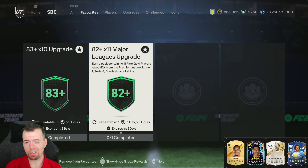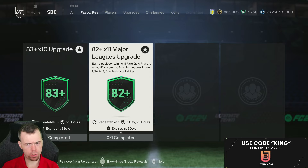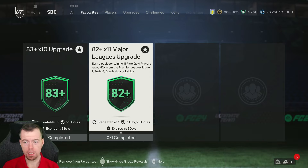Today we have the 82 times 11 Major Leagues upgrade SBC, which you can do every two days and it's out for seven days, so you should be able to do it four times — definitely at least three times. Basically, 11 rare gold players rated 82 or higher from the Premier League, Ligue 1, Serie A, Bundesliga, or La Liga.